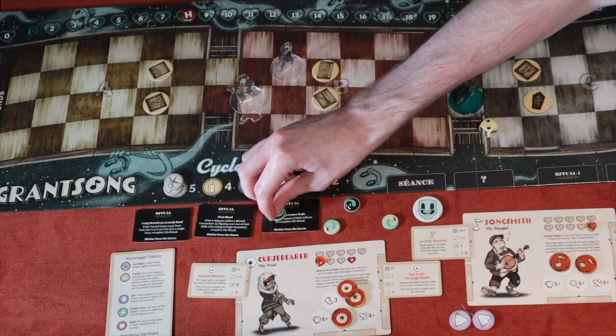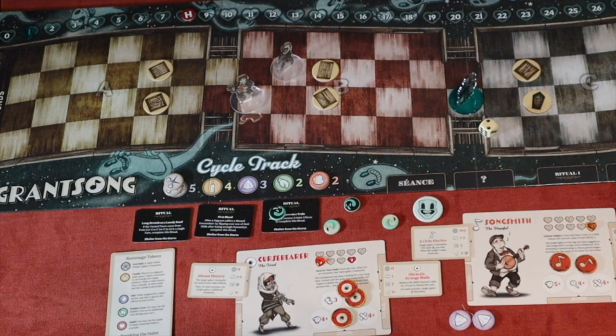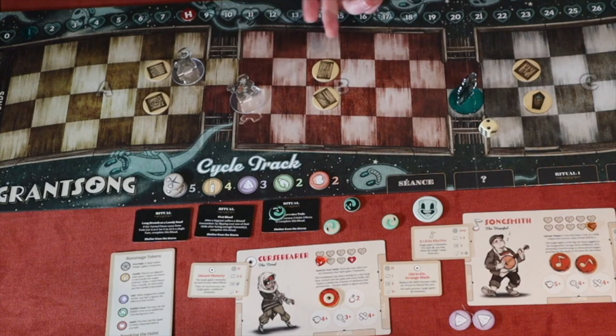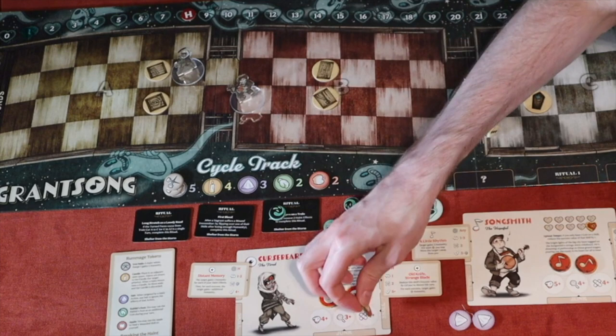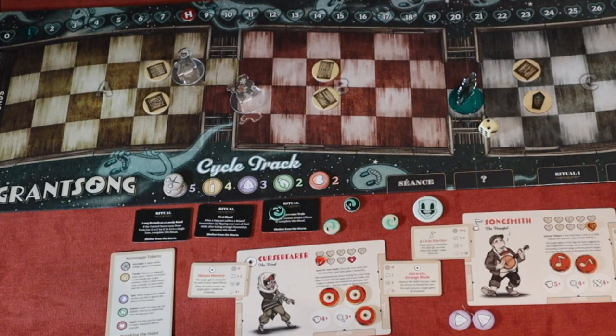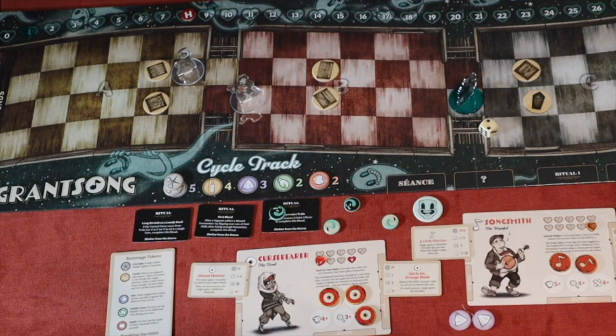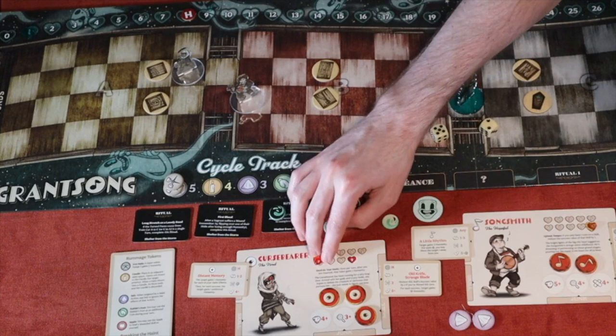With all three action tokens back, I move three spaces — one, two, three — then rummage and get a salt. I try to heal since I'm down to six humanity; rolling a five with a four-plus threshold, I gain one humanity back up to seven. Then for the haint's turn I draw a candle: move towards the break side three spaces, then target a vagrant within range six who loses two humanity. The haint moves one, two, three — no one within range six, so no damage.